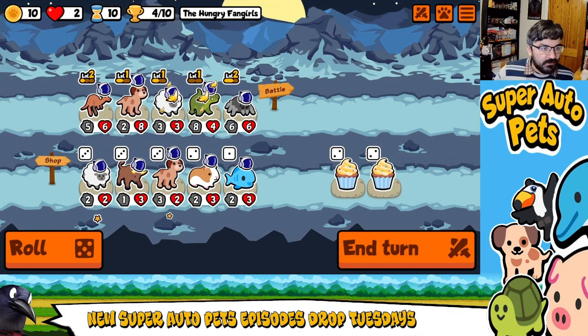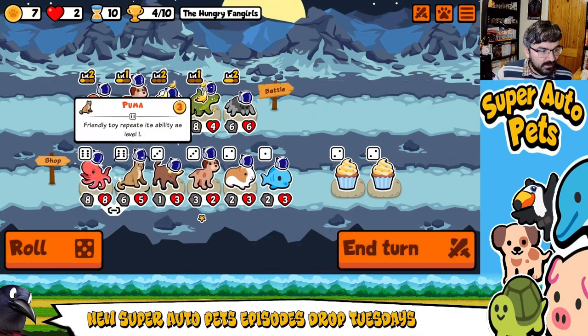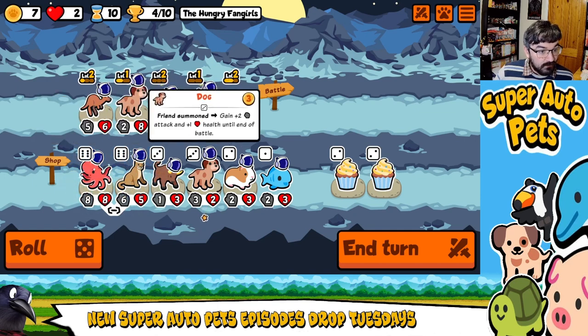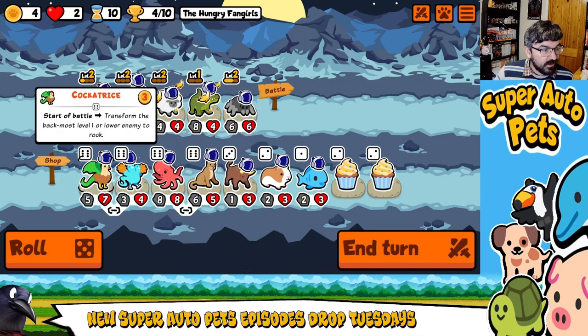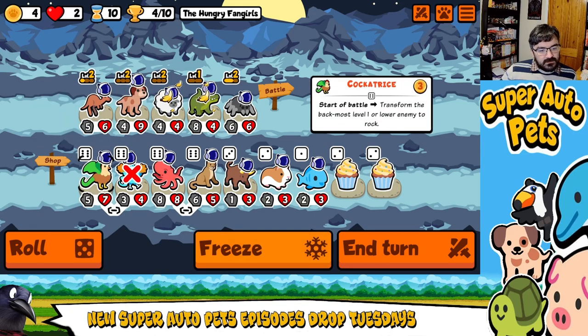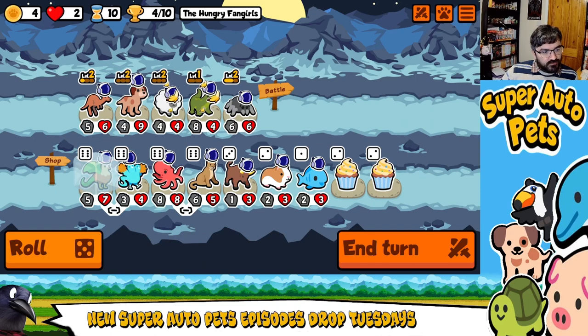Cockatrice — start battle. Transform the backmost level one or lower enemy to a rock. A rock will basically get rid of its ability. That might actually be better than Crocodile, truth be told.